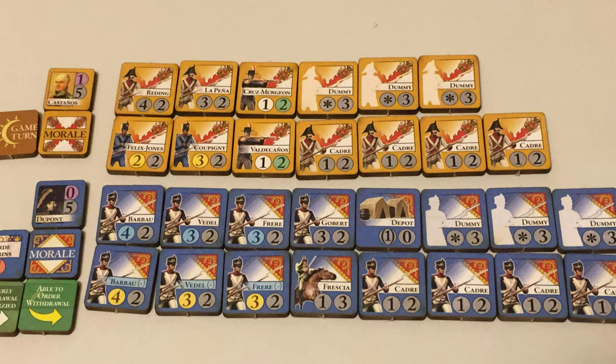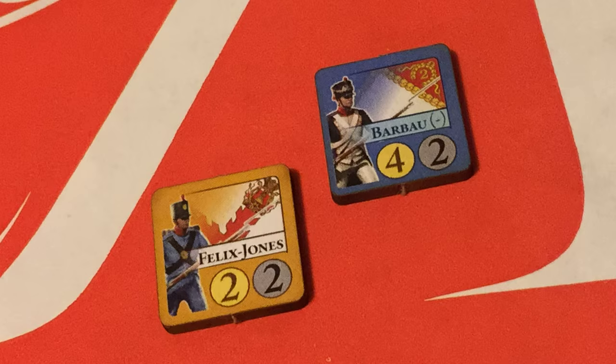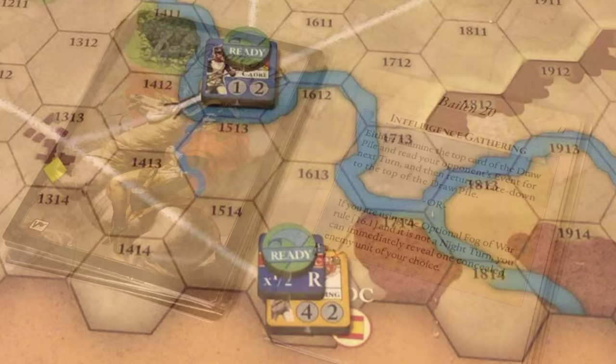The game includes a set of very nice and thick counters. Counters for combat units measure three-fourths of an inch. These extra-thick laser-cut pieces are a joy to handle and a beauty to admire. The game also includes smaller square and round counters that serve as game markers for both games of the set. The smaller size of these markers helps identify the combat unit so marked with them.